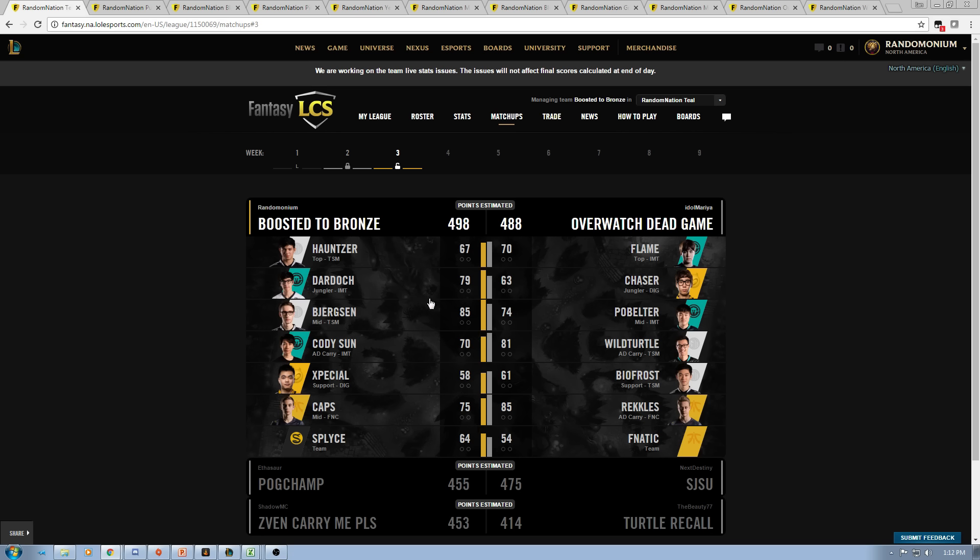Looking at the Immortals matchup, I've got Dardoch and Cody Sun, and my opponent has Flame and Pobelter. I'm going to match up AD carries with mid laners since those are the highest point scorers in fantasy LCS. I feel like Cody Sun does get more fantasy points on average than Pobelter, so I have a slight advantage there. Top laners and junglers also typically get around the same amount of fantasy points, and Dardoch has been getting slightly more than Flame, so I've got an advantage there too.